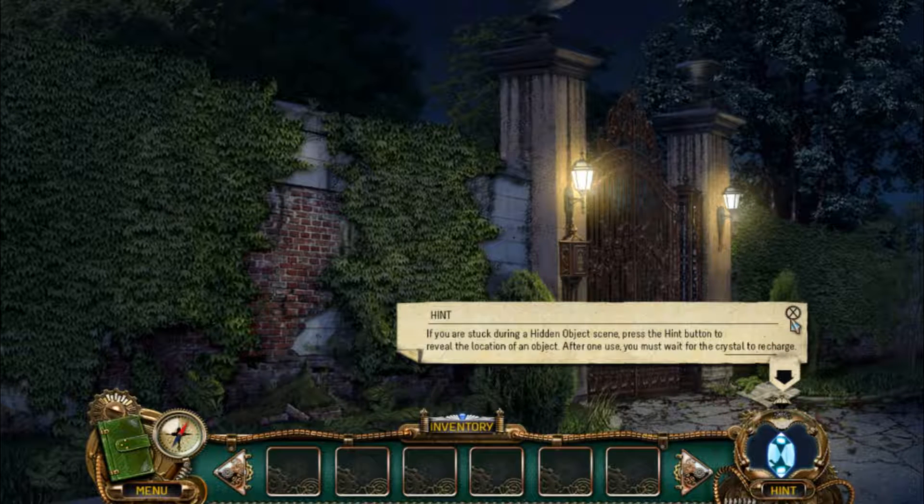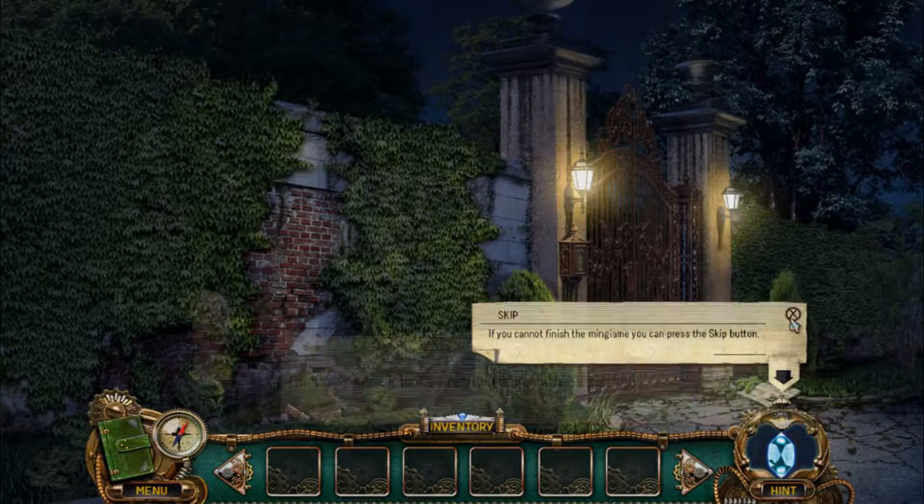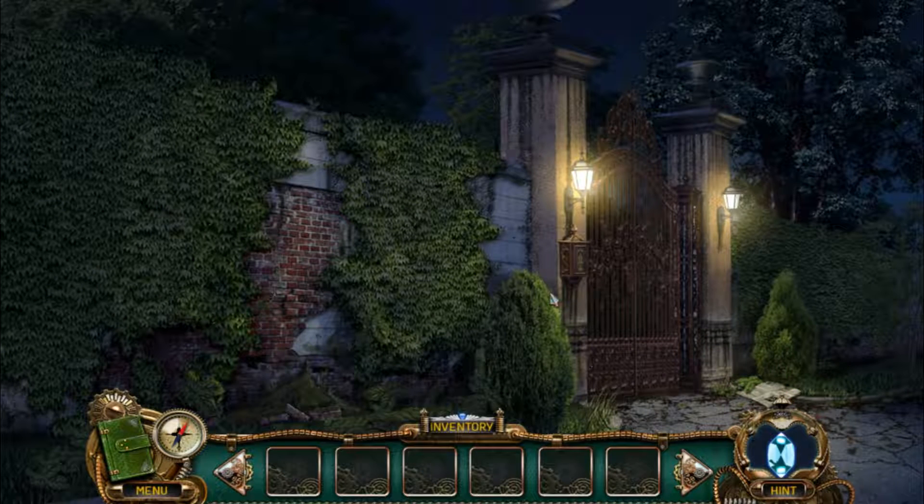The basic plot in this game is that you are the daughter of a thief who went missing 10 years ago. You find his journal and hidden within are clues to where he went missing. You follow them and you find yourself in an old mansion where after breaking in you solve a series of puzzles and hopefully find your missing father.